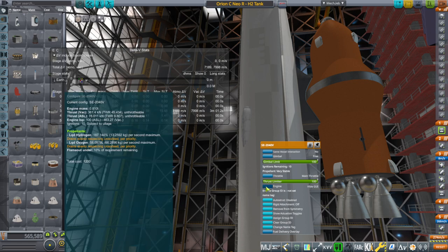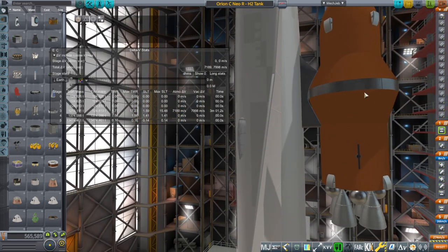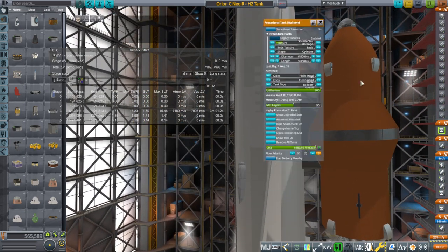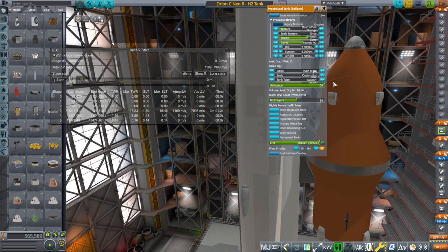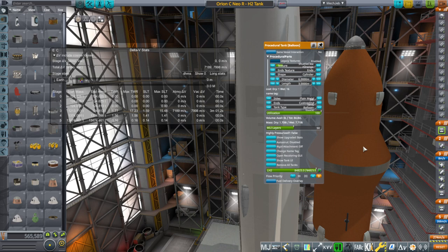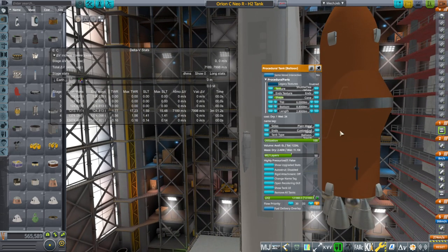These are basically scaled-up RL10s with really huge nozzles, and we have to see exactly how much hydrogen we can deliver each time. So I have a test payload — sort of an orange tank feel, I guess — and I decided to go with balloon tanks because they'll be the most efficient as far as dry mass goes.